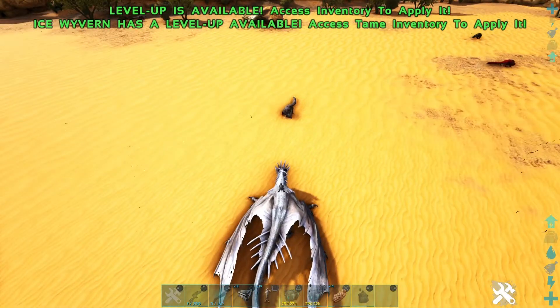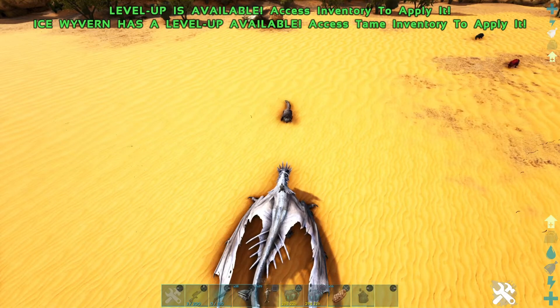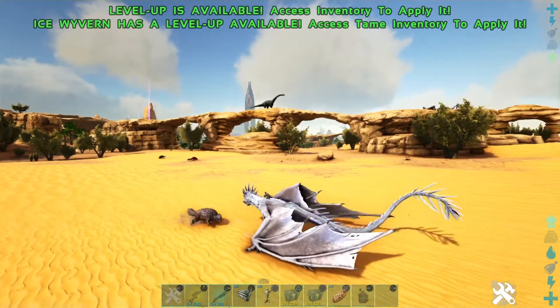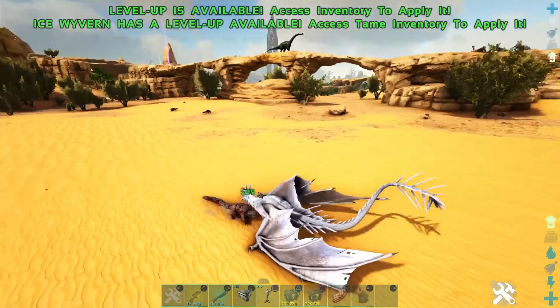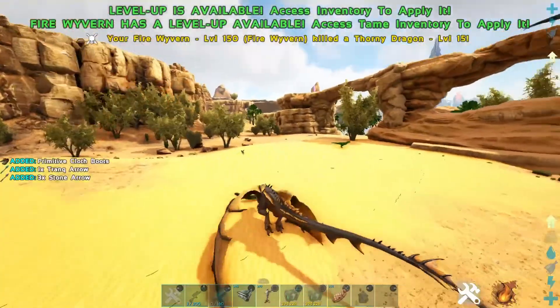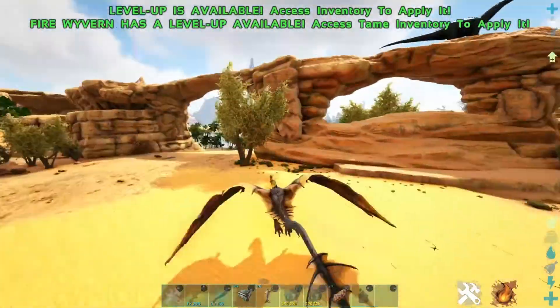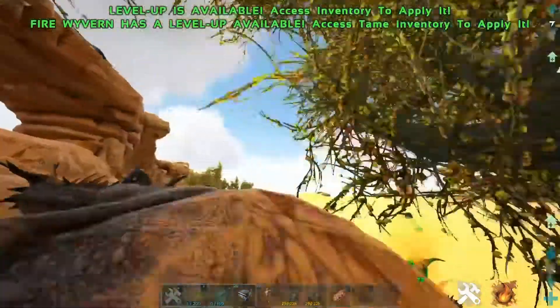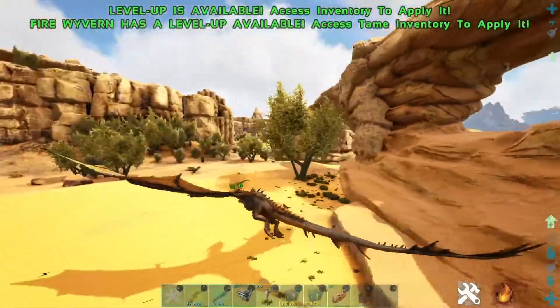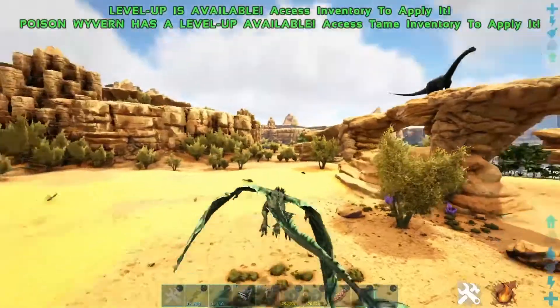So the first is the ice, and of course it does do damage, but it also slows down targets — you can see it slow there, slows it down, and that's its normal speed right there, which is way faster than when you hit it before. Next is the fire. The fire is super easy to hit anything with. Basically, if you miss with this, you're pretty much terrible. It's kind of hard to miss with the fire breath — it basically just spreads out in every direction.